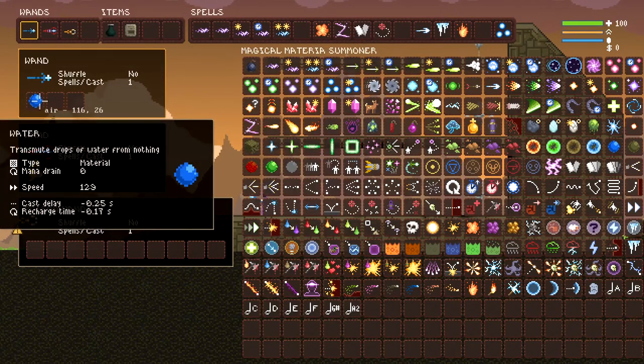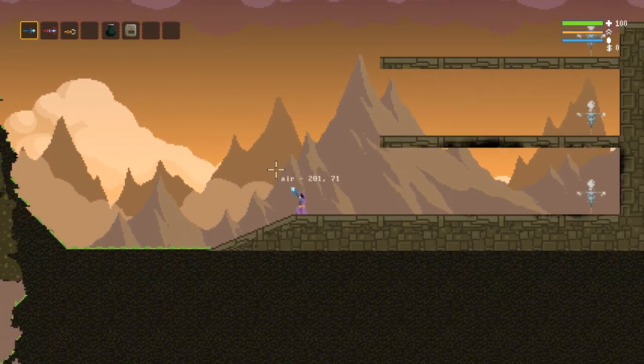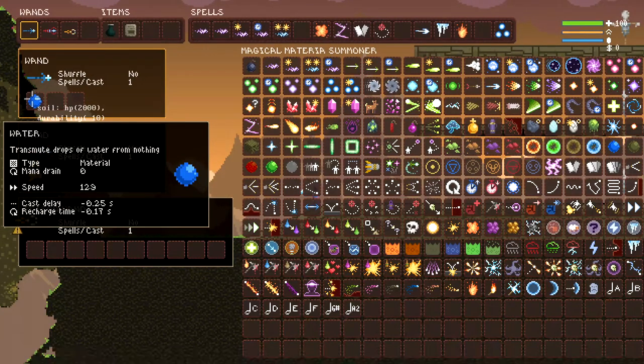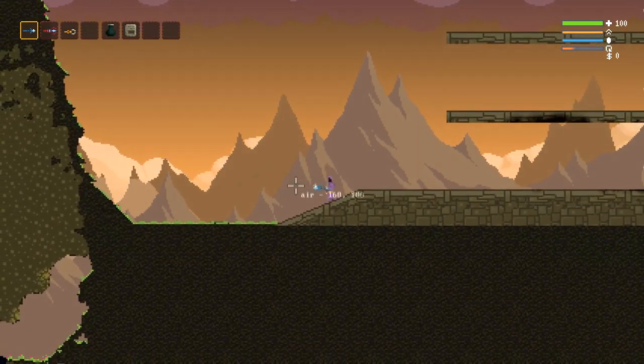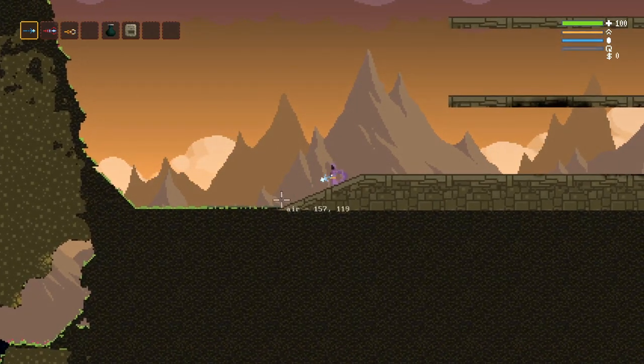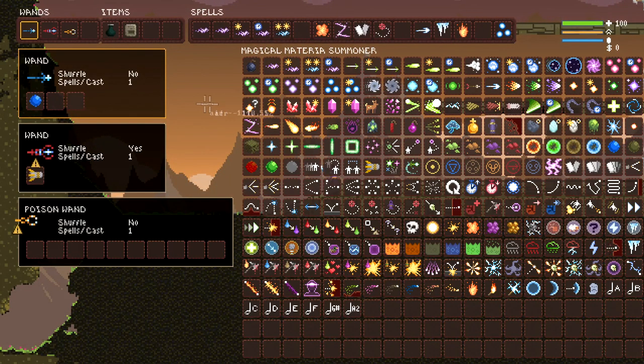Then we have materials. Materials are neat — they will spawn the material that it says it will spawn. This is water, so it'll obviously spawn water. It has a neat passive with most materials where this one, it says on it, it'll give negative cast delay and negative recharge time. We won't get into that right now, but it is definitely something to keep in mind.